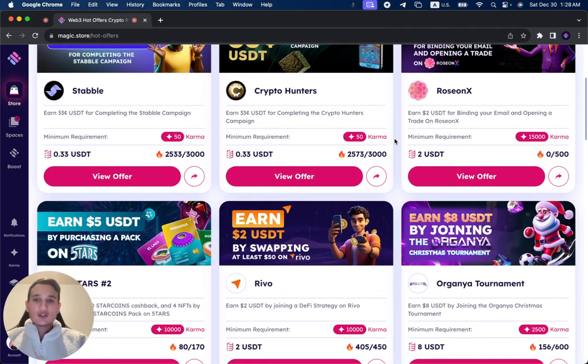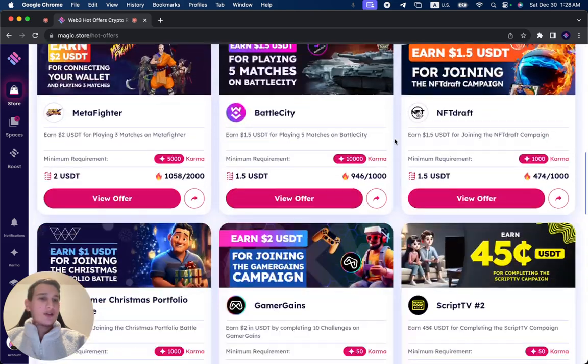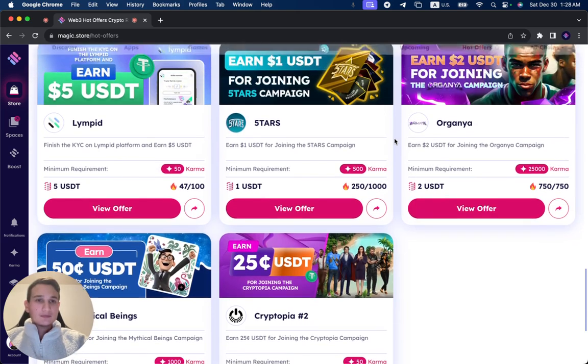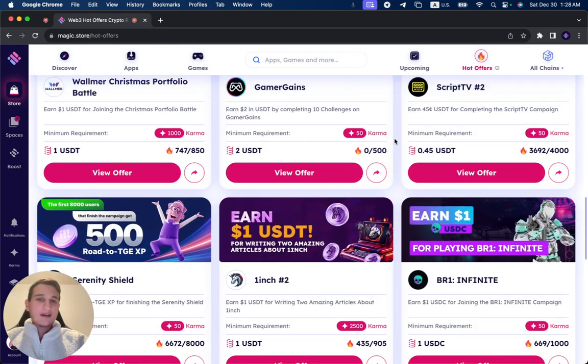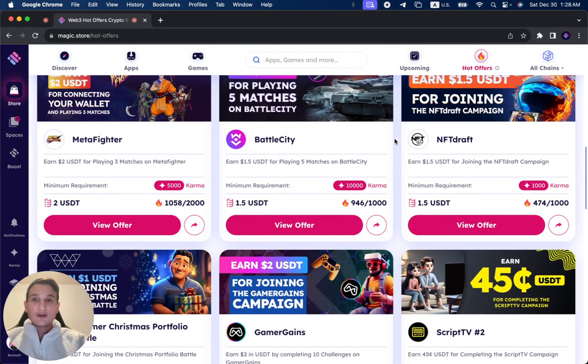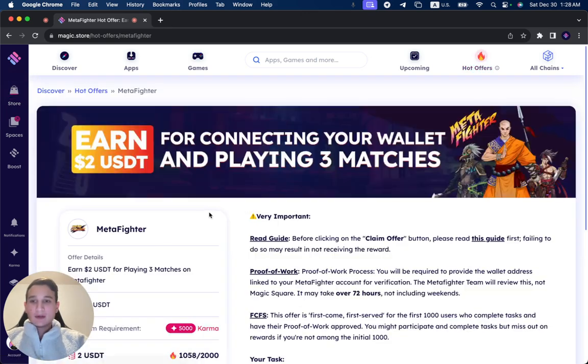Here's the Hot Offer section on the Magic Store. You can think of it as a way for users through the Magic Store to participate in different campaigns — for example, a game. We have campaigns that thousands of users are participating in. If you're a game and want more players, you can go to the Magic Store, create a hot offer, and for example give two dollars to users that play at least three or five matches.